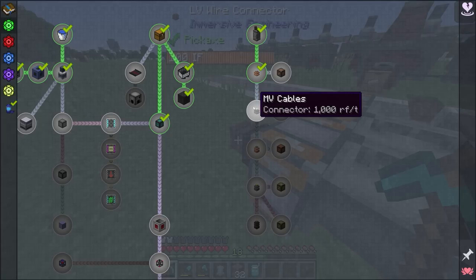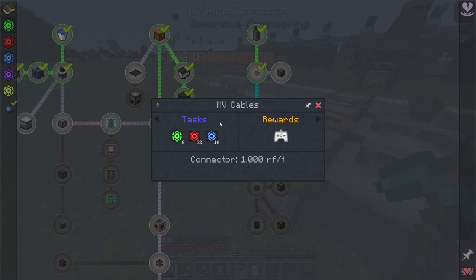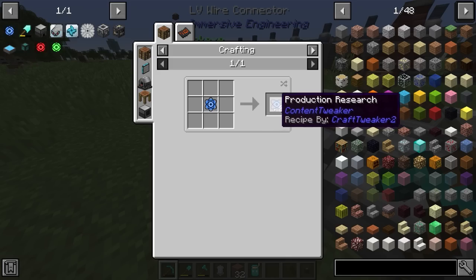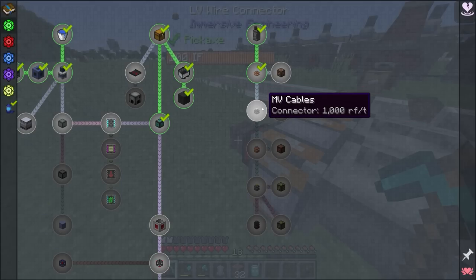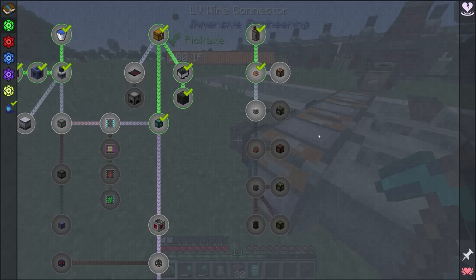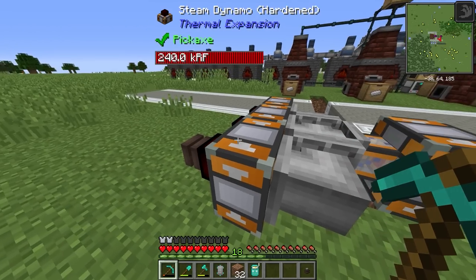We do have two options here. The first is to upgrade to MV cables — medium voltage cables — which requires the next tier of research we'll hopefully work towards today. These can move up to 1000 redstone flux per tick, which is more than enough for the dynamos. The other option is the LV energy conduit, which is cheaper and doable right now, moving up to 500 redstone flux per tick.